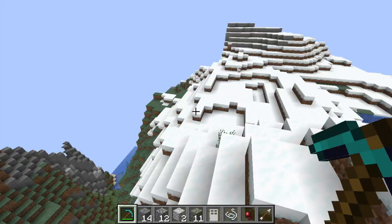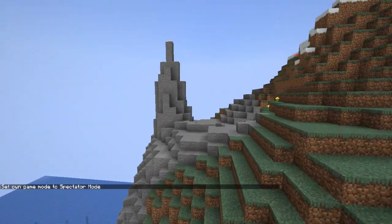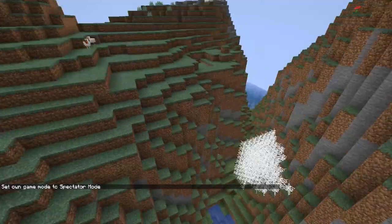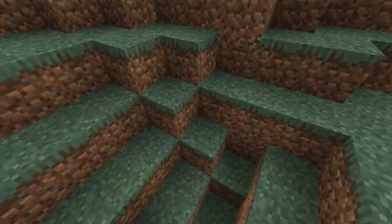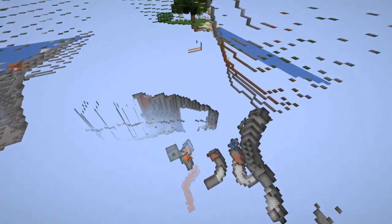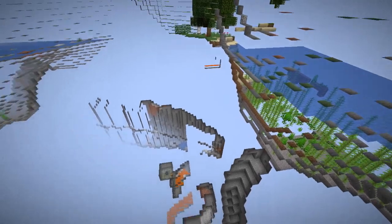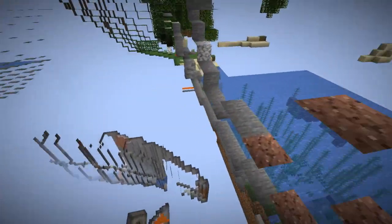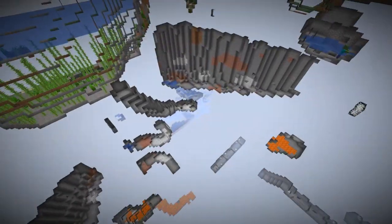This is going to be a fairly short video. I'm just going to share a few tips on how to avoid them. First of all, let's talk about where silverfish can be found. I am currently in a mountain biome, and that is the main place where silverfish can be found — inside all this stone. They can also be found inside woodland mansions, igloos with basements, and strongholds.